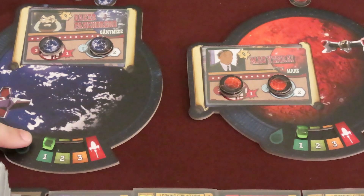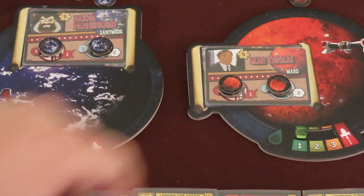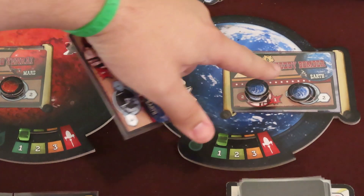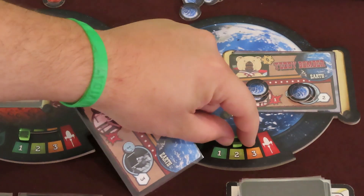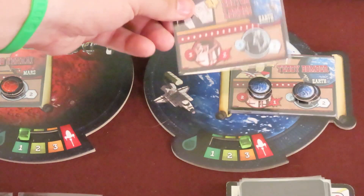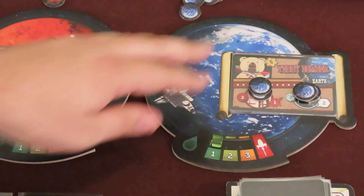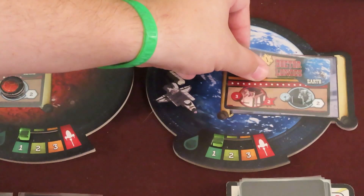Each of the planets has a fuel movement gauge, which starts at 1 but can be modified in different ways during the game. When a new criminal is revealed after a previous one is captured, but the new criminal card's depicted planet is already occupied, then the gauge moves up 1. If the gauge was already at 3, then the criminal escapes. When a criminal is captured or escapes, the gauge is reset to 1.